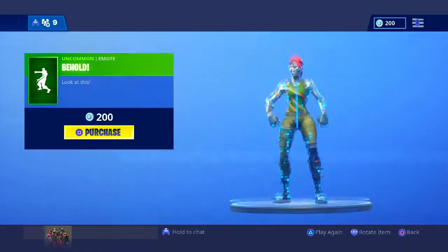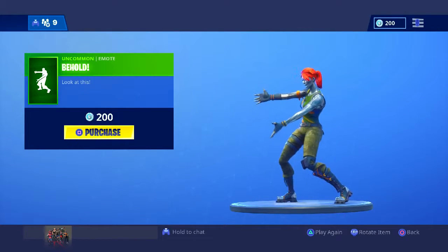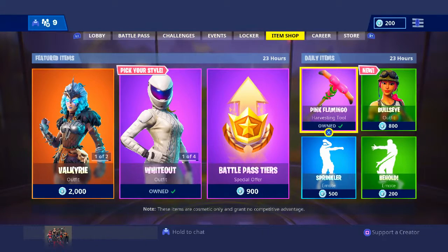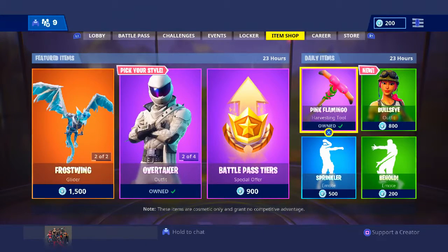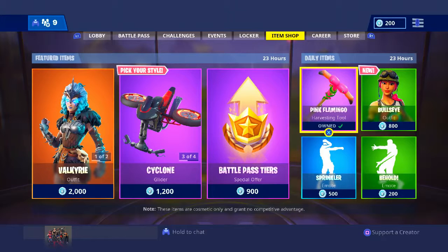The emote though — maybe if you join the game and there's a renegade raider, go up next to them and do that. Or if there's a fake skull trooper with the reaper pickaxe, go ahead and do that. But that is all for this video. I hope you guys enjoyed it — if you did, go ahead and subscribe to my channel. I post these every single day, so why not subscribe? You'll be updated every single day when I post these. I'll catch you guys later.